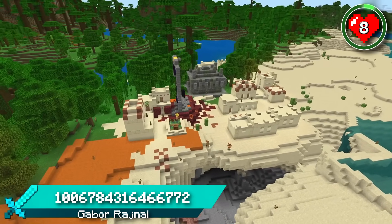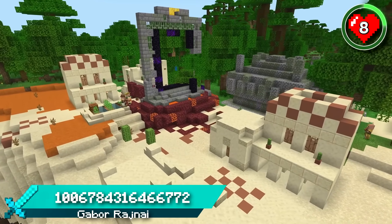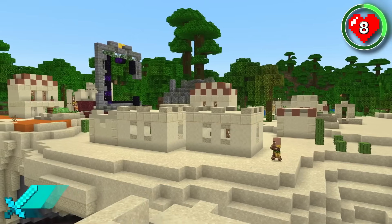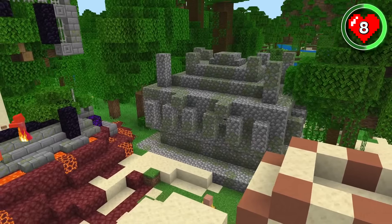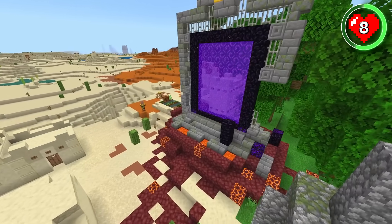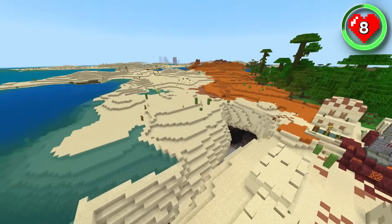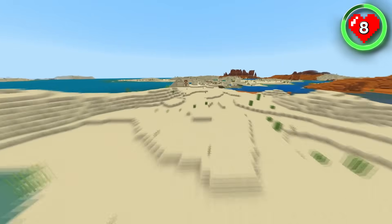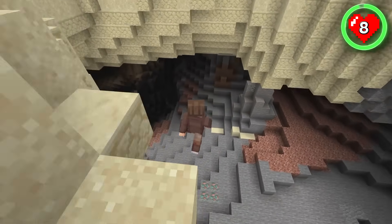You won't be limited to biomes or structures in this next seed because you spawn right next to loads of structures and loads of warm biomes. Right at the start of your adventure, you've got a desert village with a giant ruined portal and a jungle temple, giving you access to a new dimension and plenty of loot. And just a stone's throw away from that village, you've got another village, but this time with a desert temple. There's also a cave system to explore next to the village.